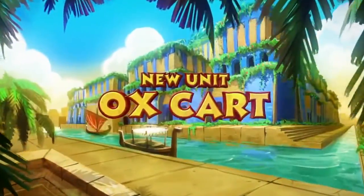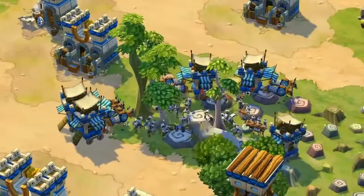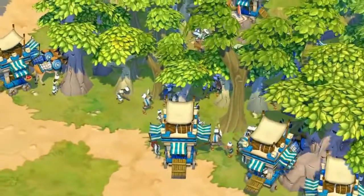One of the biggest economic boosters is the Ox Cart. Now your storage goes with you wherever you go, saving you time and wood while allowing your villagers to work more efficiently.